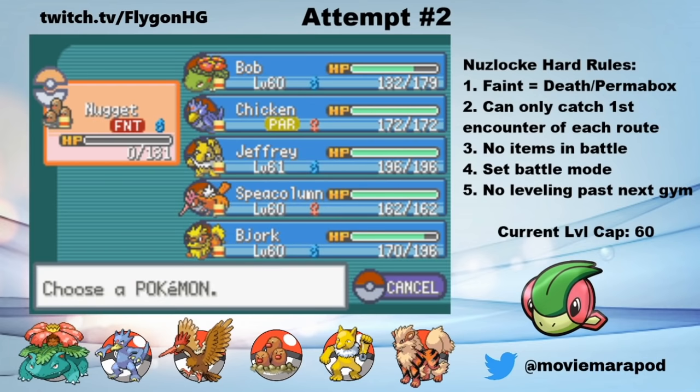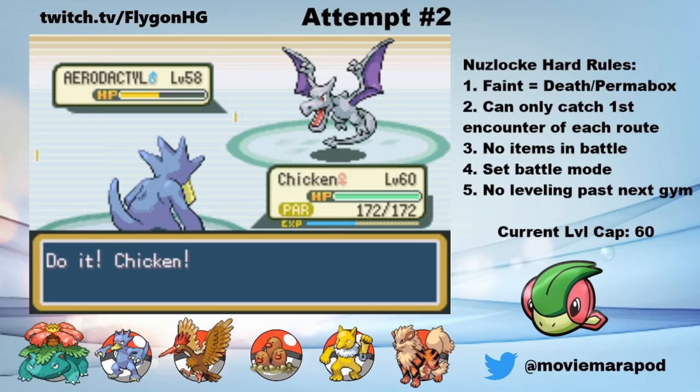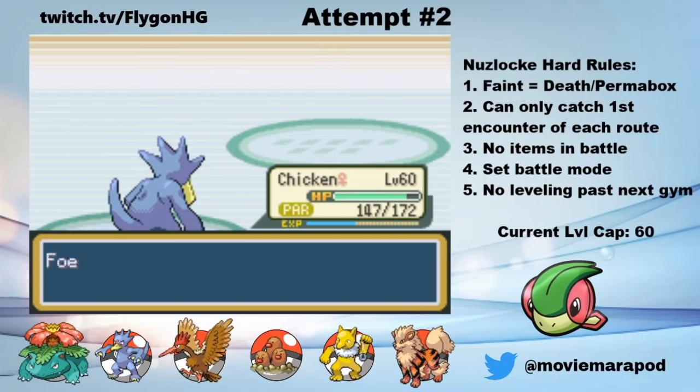But every cloud has a silver lining — thanks to Hyper Beam, I can switch in Chicken and get off a Surf for free on the recharge. I mean, unless I get paralyzed. Fortunately, Aerodactyl uses a very weak Ancient Power and goes down the next turn.